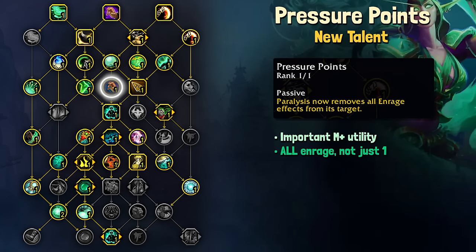Pressure Points makes it so Paralysis now removes all enrage effects from the target. If you've heard me talk about utility or mocking class fantasy takes before, you know that I've referenced multiple times the idea that Monk has had an ability called Soothing Mist but no actual soothe — but here it is! This is an all-enrage-effect removal as opposed to certain specs only being able to remove one stack.